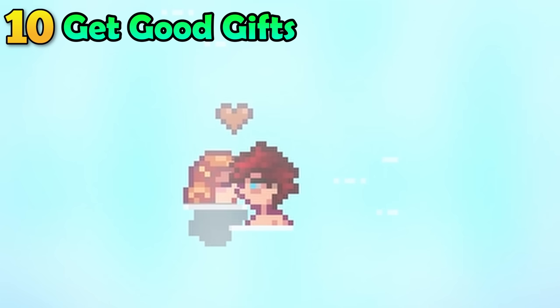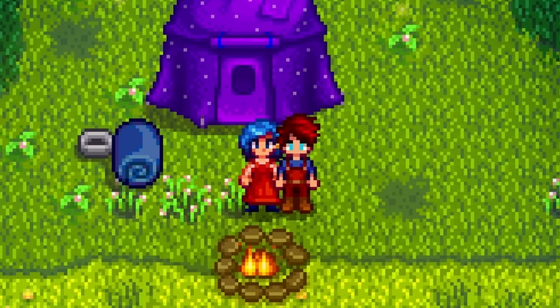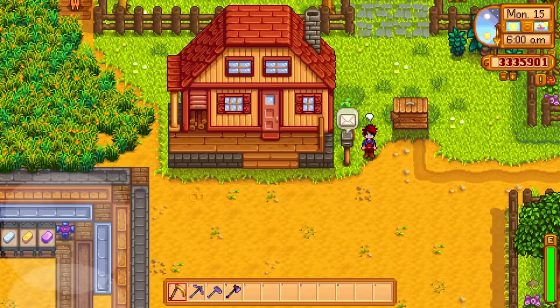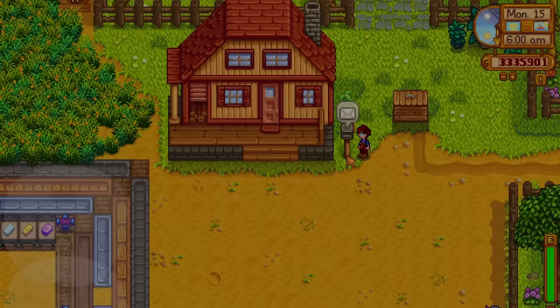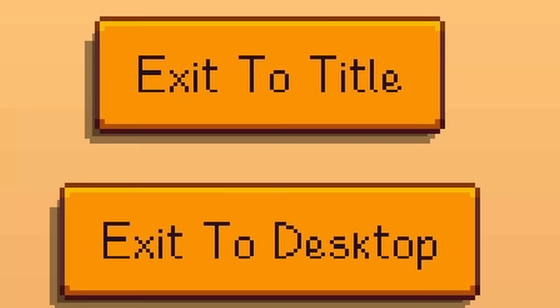Befriending people has some major benefits, like receiving incredible recipes and watching interesting cutscenes. The villagers will also send you random items in the mail. However, if you receive an item that you don't want, you can reset the day and the item in the mail will change. Abuse this mechanic to easily get battery packs from Pam, for example.